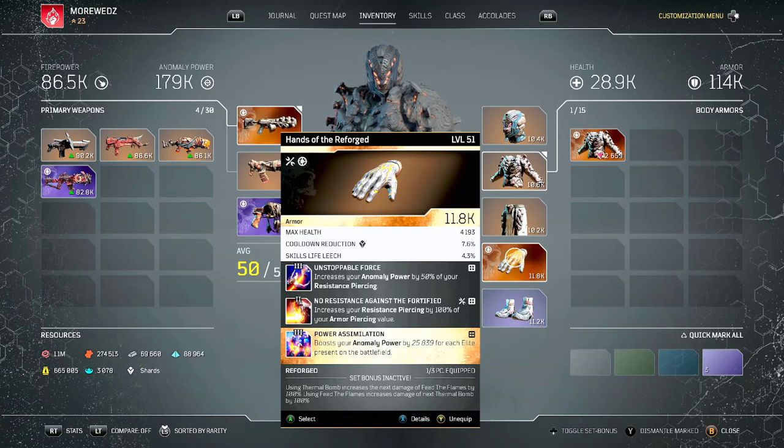I'm using the two mods that make this build work: Unstoppable Force, which increases your anomaly power by 50% of your resistance piercing, and No Resistance Against the Fortify, which increases your resistance piercing by 100% of your armor piercing value. That's why those two work together — you need both in your build to get those hundreds of millions of damage. They don't have to be in the same piece of armor as long as you have both mods in the build.